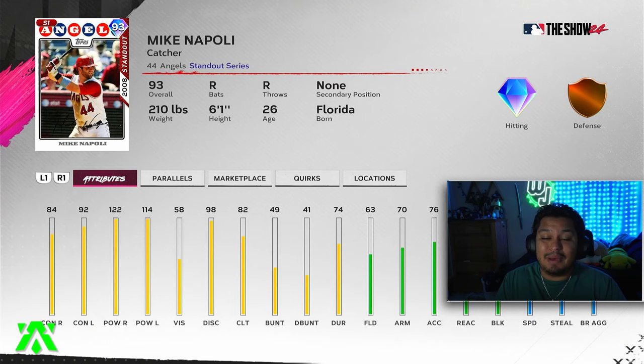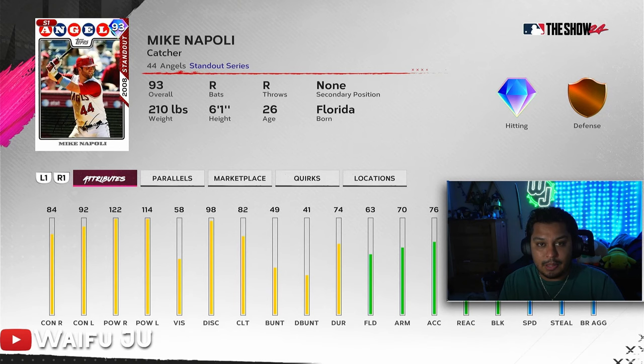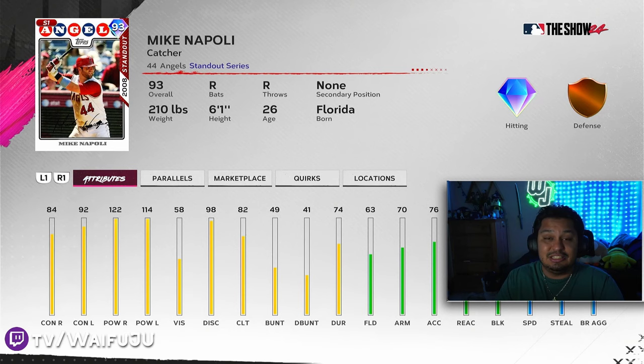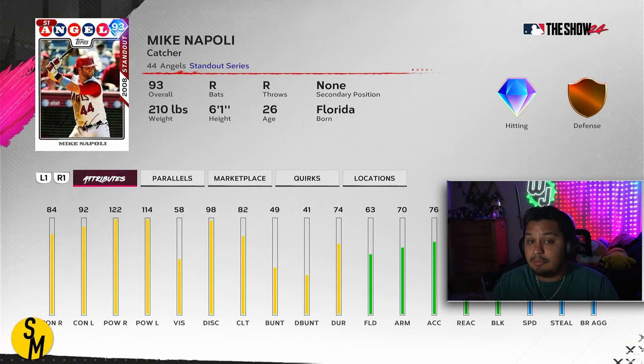Another must-have is 93 Mike Napoli — it takes 40,000 XP to unlock him, but if you've been playing a good amount or plan to once new content drops, he's likely a top-three catcher for the entire season unless we get crazy 99 overalls. The swing is really good despite him being a push hitter — the power is insane, contacts are good enough, and his defense plays just fine behind the dish. This is one of the better offensive cards in the entire game that are attainable and not 99s right now, so get grinding that XP.